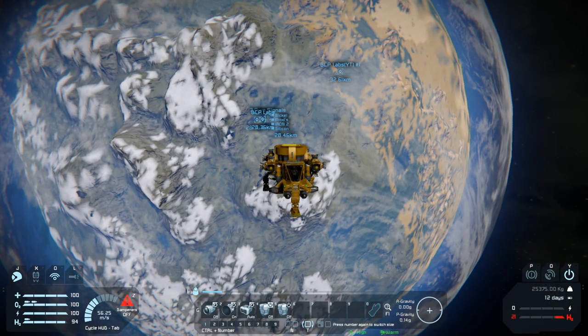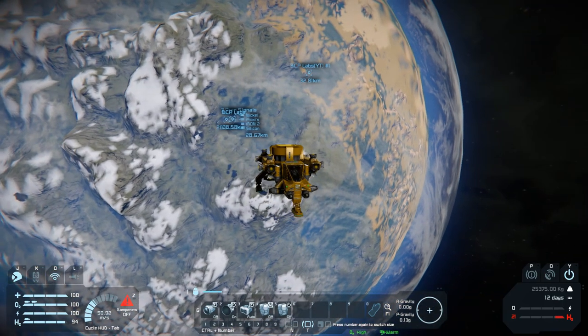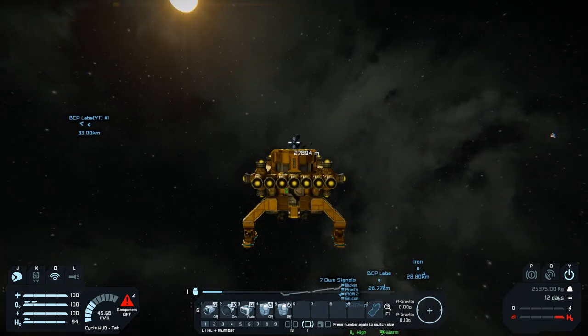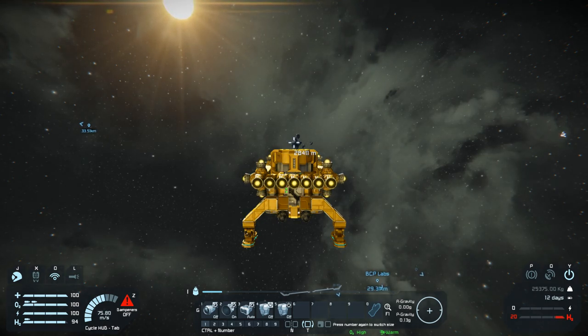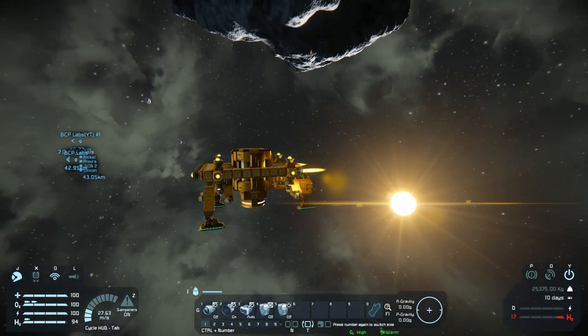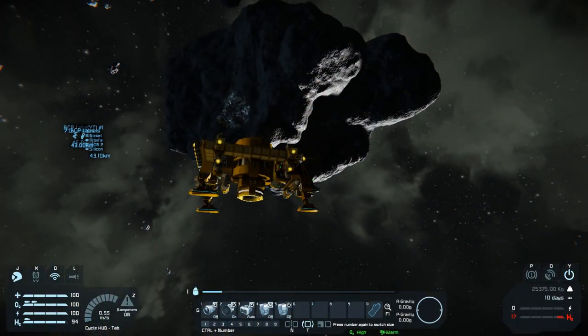I'm wondering how big this planet actually is — it looks like it's possibly 60 or 80 kilometers in diameter. I guess I should pay attention to the rocks I'm flying towards. I've officially left gravity and there are a lot of asteroids up here, which is good because I want to do some mining.